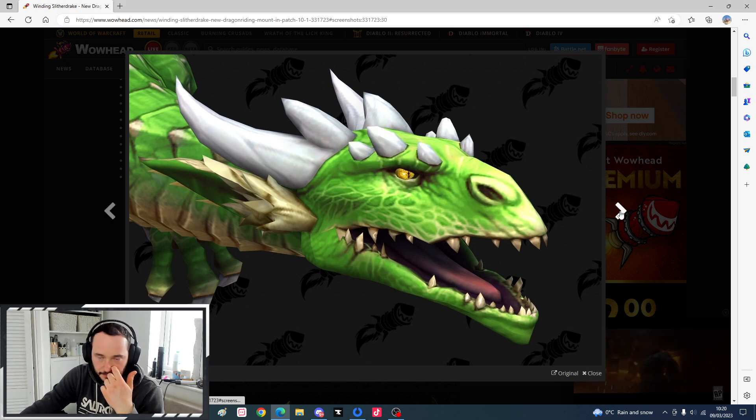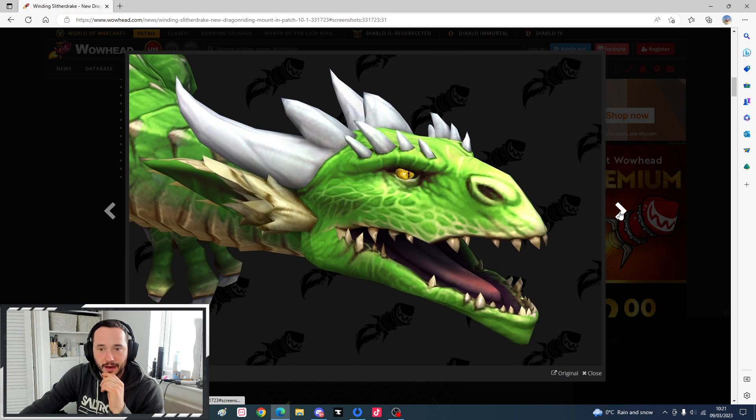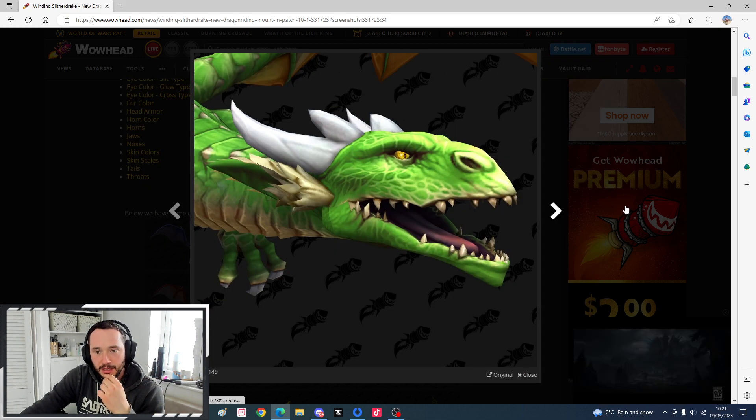These are the brows. That's a plain brow. We have the one with spikes on - looks pretty good. We have the one with just spines on. And the plated brows. Then the hairy ones.